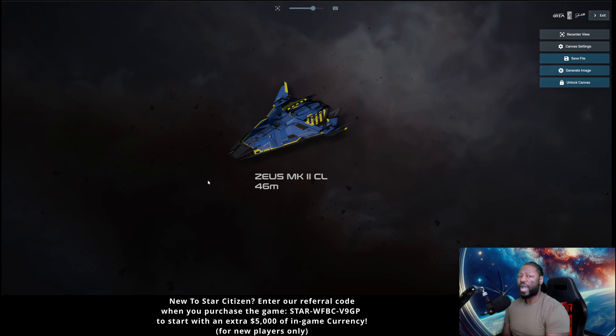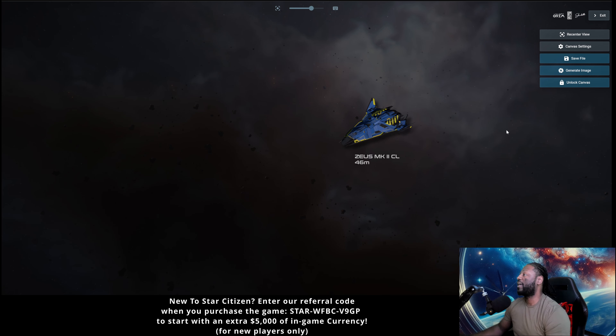The Zeus CL has a tractor beam, and I think it's going to be one of the most common cargo ships in the early game because most people aren't taking 2,000 SCU or even 576 SCU of cargo at first. I think in the very first year of the game, you're going to see this Mark II CL out there a lot. And it's not only a great value — it's one of the few ships where I don't think I'd even need a skin for it. I love the way it looks.